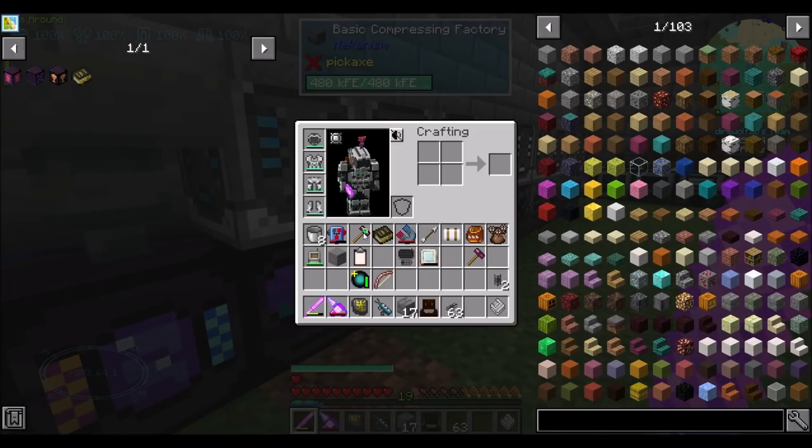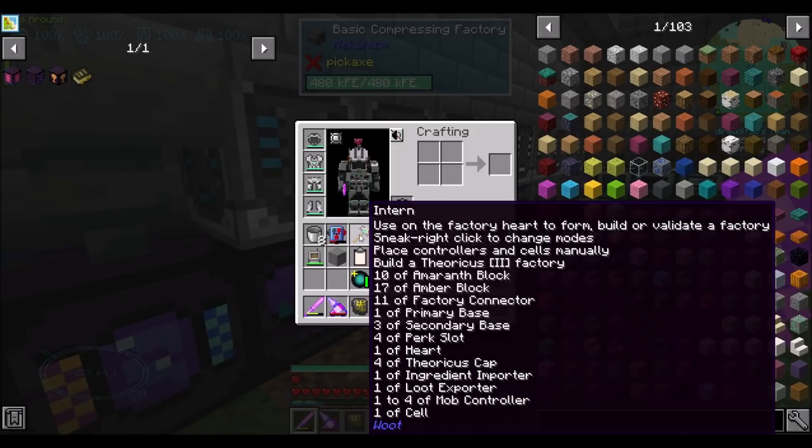So what we were making last episode: we're working on getting a Tier 2 Woot Factory so that we can start creating the resources to make the Tier 3, 4, 5 Woot Factory. We're going to need quite a few things to get that going. Here's a list of all the stuff that we need — Amaranth blocks, Amber blocks, factory connectors, and all this other stuff. I'm going to start right now continuing to automate the components that go into making these blocks, then make a majority of the blocks off-camera.